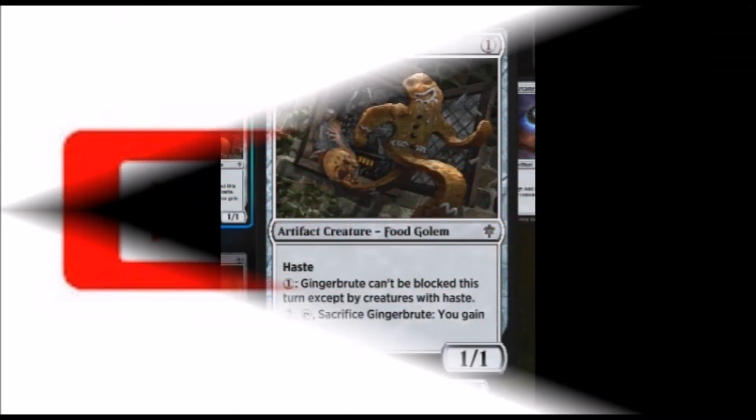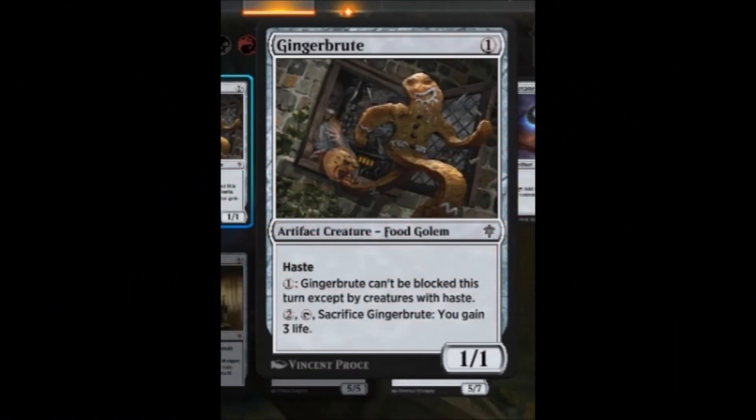Now, because we are a budget channel, we are going to use none other than the common Ginger Brute as the basis of our Voltron concoction. This guy packs a lot of punch for a 1/1 colorless — it only costs 1 mana, so it can come out on turn 1, and it comes out swinging thanks to the haste attribute. For an additional cost of 1 each turn, you can make it essentially unblockable, although it can still be blocked by other creatures with haste. Make sure to remember that subtle difference, because it might become important in some matchups.